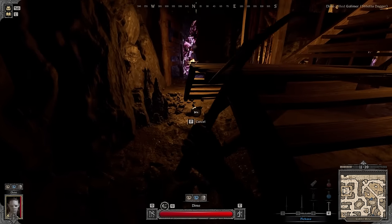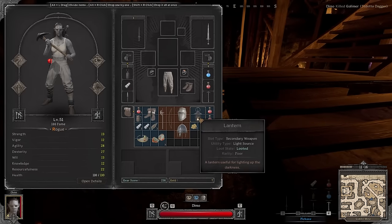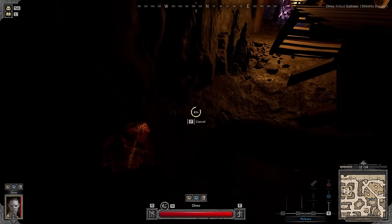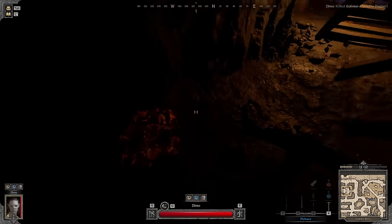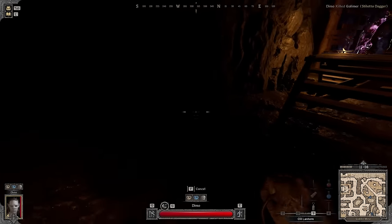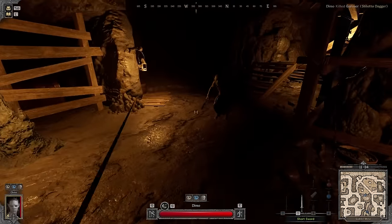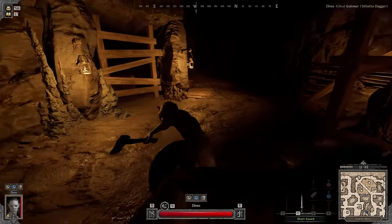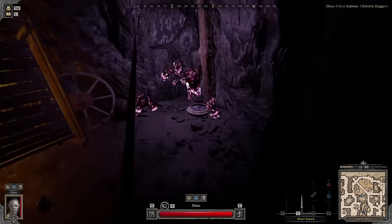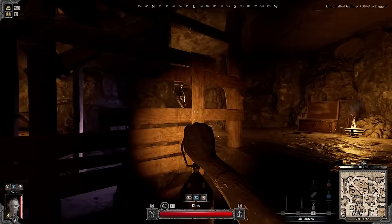I wouldn't bother too much even if you don't find plenty — just take whatever there is and that should be enough most of the time. There's also going to be cobalt, and cobalt is going to be around 150 gold per five pieces. Copper is around 300 per five pieces, so they're both actually pretty good.